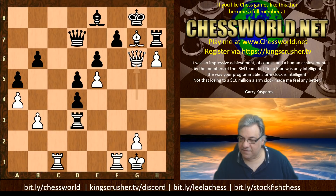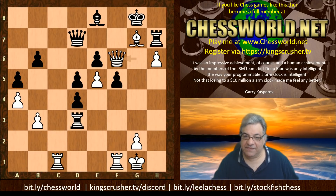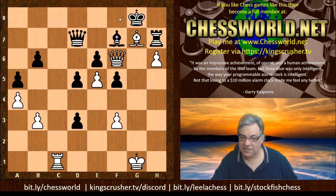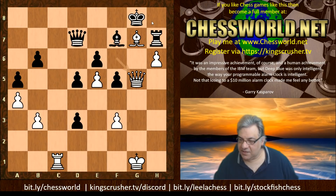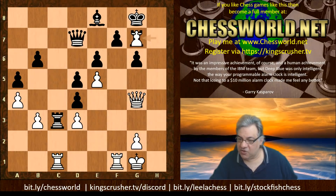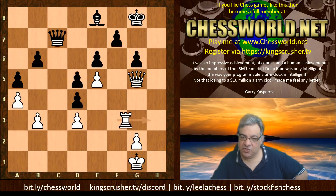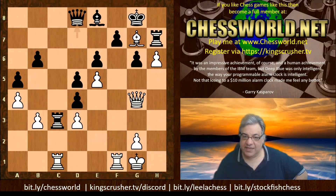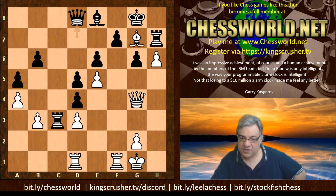Queen takes g6! Because if f takes, there's checkmate. If f5 here then Queen f6 threatens Queen f8, and this is just horrendous for black. So instead of Rook takes d3, Queen e8 was played. If instead Rook takes g7, white is the exchange up and should be doing very well - in fact mating the black King. So we have Queen d8, and now Rook cd1, Queen e7, Rook f6.